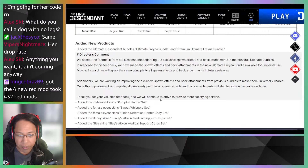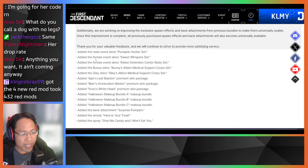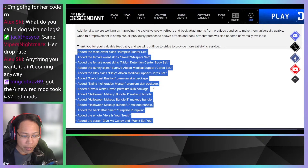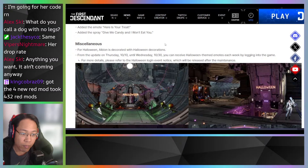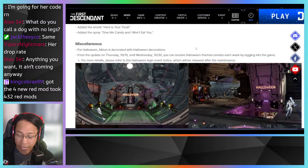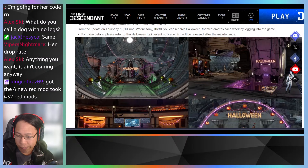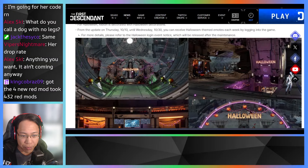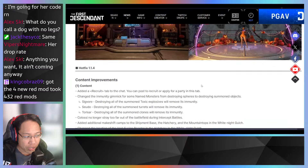For Halloween, Albion is decorated with Halloween decorations. From Thursday October 10th through Wednesday the 30th, you can receive Halloween-themed emotes each week by logging into the game. Details are in the Halloween login event notice. When you log in for the first time, you'll be greeted by the decorations.